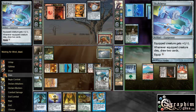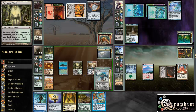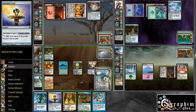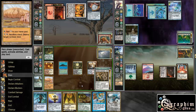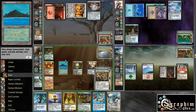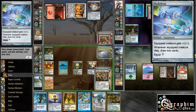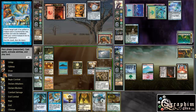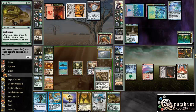If we don't hit a land, we can Darksteel Ingot into pretty much nothing, or we can leave the Desertion up. Alternatively, we can Acidic Slime the Skull Clamp, which isn't the worst idea ever. If we do hit a land, we can ingot into Archmage. No land, then. I don't think I'm going to drop the ingot here, because having three mana doesn't do anything for me. I can leave the Desertion up, which could be decent, or drop an Archmage, which doesn't seem great.